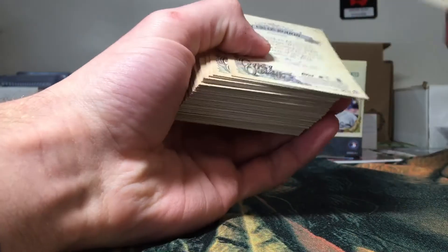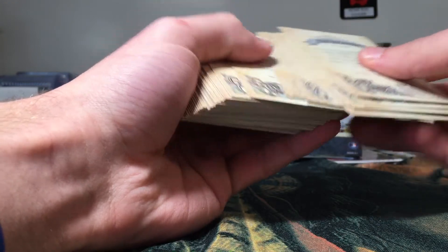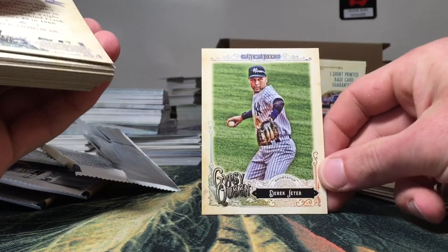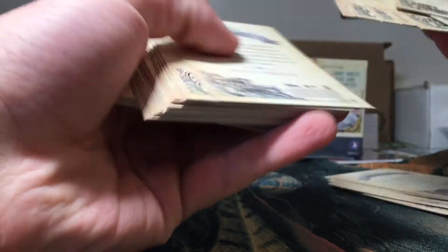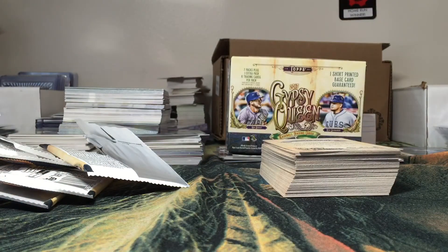Let me do a quick run through — any short prints? We definitely got a short print because it's one per box. Yep, there it is — the Derek Jeter was the short print. Very cool. I don't see any green backs or bubblegum ad backs. I have yet to pull a bubblegum ad back — I've seen them on eBay but haven't pulled one in person. When I post that Allen & Ginter break, I'm also going to show you guys a list of the cards I have and the cards I need. Hopefully someone out there is willing to work out a deal. Thank you for watching — I hope you enjoyed my last installment of 2017 Gypsy Queen, and I will be catching you next video.